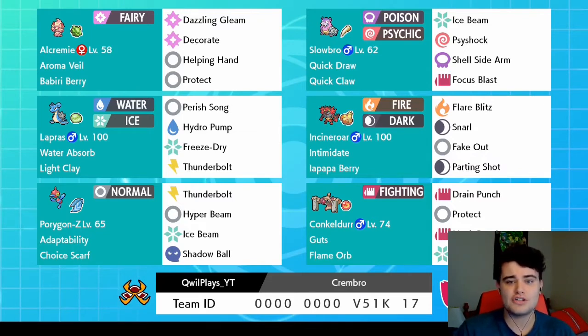Usually Slowbro with his Quick Draw Quick Claw combo — not usually but oftentimes — will go first with a Decorate boost. It can do a whole lot of damage, as well as Lapras which Gigantamaxes and sets up an Aurora Veil.